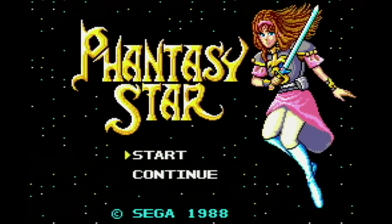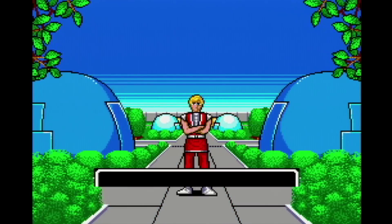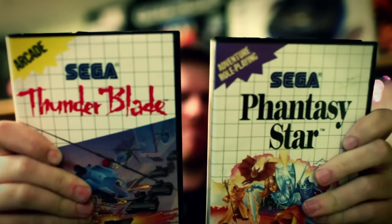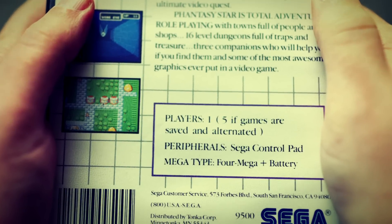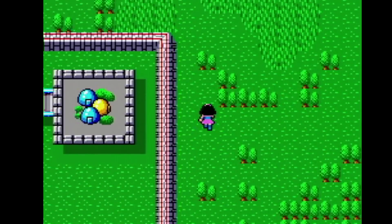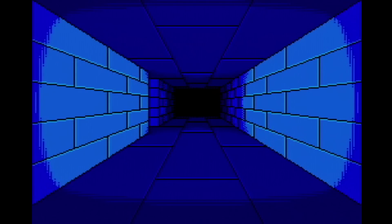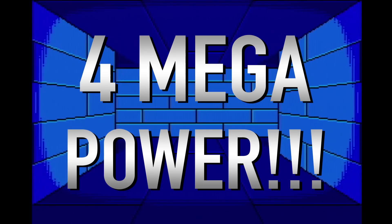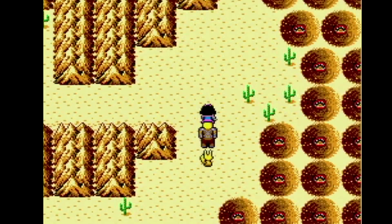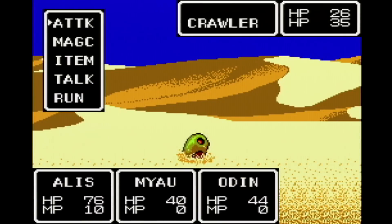Phantasy Star on the Sega Master System was the first RPG I ever played through. Going in, I had absolutely no idea what to expect of this game. In fact, when I was at the store, I had a choice between this and Thunder Blade. I actually stood there for a bit, trying to decide between them. Fortunately, I chose the more expensive game, and I still have it to this day. Anyway, on to the game itself. What you have here is a very modern RPG for an 8-bit console. It was far more advanced than anything available at the time. This was due in part to the unbelievable 4 Mega Power contained within the game. You go around and you fight battles to gain experience, pretty much just like you'd expect. Battles are done in the first person perspective. You see your weapon slashes and such, but you never actually see your characters fight.